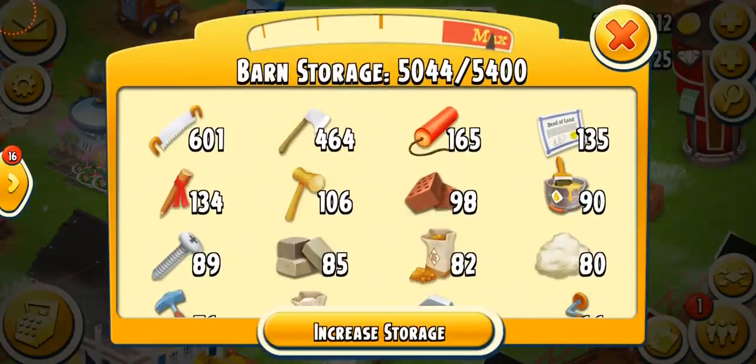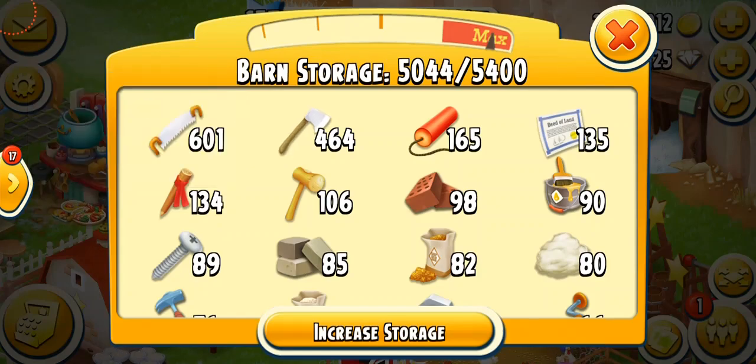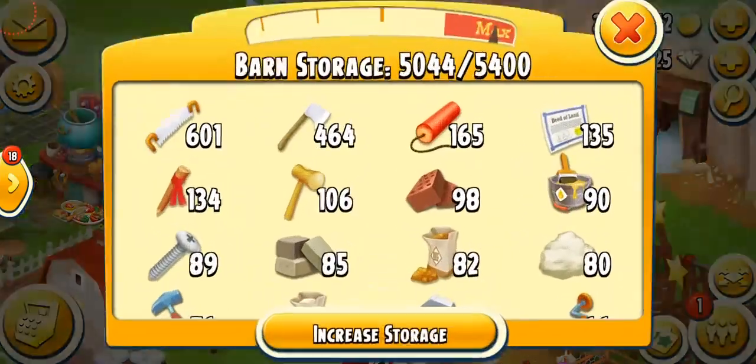Remember one secret rule of the game: this game has a system that always gives you the tools you have in maximum quantity in your barn. For example, I have over 600 saws, so most of the time I keep getting saws. If you need axes, make sure you have more axes than any other tools in your barn. The higher quantity of something you have, the more you will keep getting. Here you can see I'm harvesting crops and as a bonus, I'm getting a star.